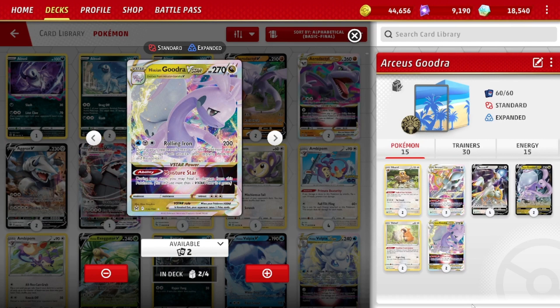The majority of decks do not have win rates above 50%, so you'd really like to see it. Gudra is tanky at 270 HP — it's a V-Star. 270 is not super high, but with the Rolling Iron Attack, which is Water, Metal, Colorless, it does 200 damage, and then during your opponent's next turn this Pokémon takes 80 less damage from attacks. So to one-shot it you'd have to do 350 damage, which is essentially almost undoable by the vast majority of decks.